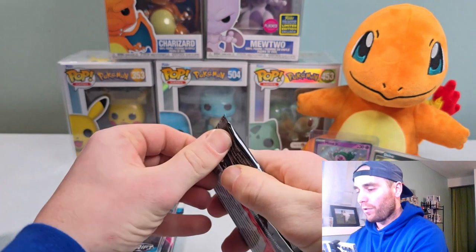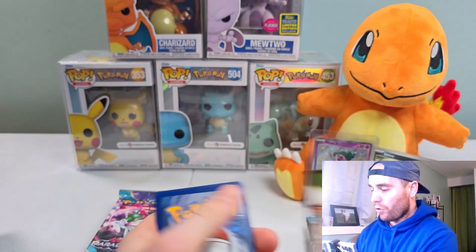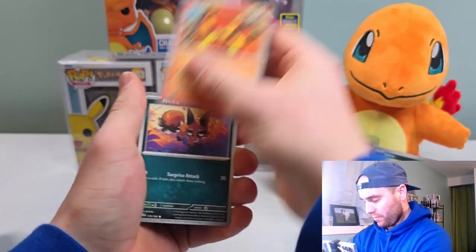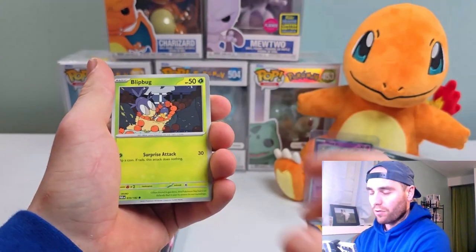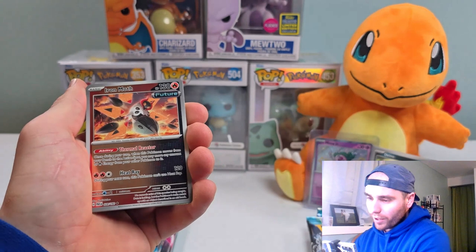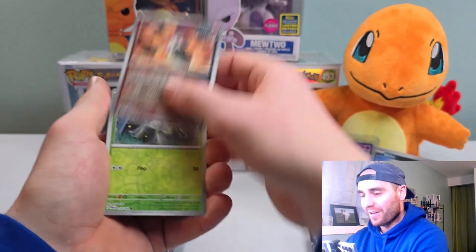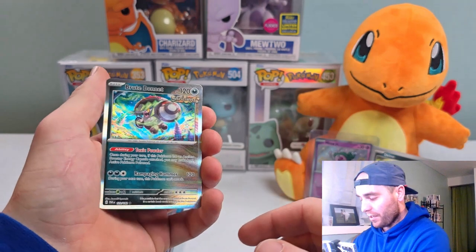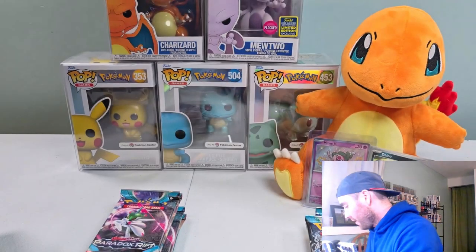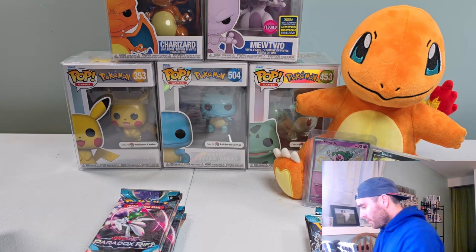We'll do the booster bundle next. Hope everybody's having a wonderful evening. We got Glygar, Blipbug, Rourke, Steeny, Semipore, and we got the Iron Moth - I almost got a little excited there because I wasn't exactly looking right at the card. Iron Moth, the Future card. We got Nimble and a Brute Bonnet regular holo. We got the Ancient and Future cards there. I believe I pulled the Iron Moth Illustration Rare in this set - it's pretty cool, I dig it. Definitely wouldn't want to sleep on that one.